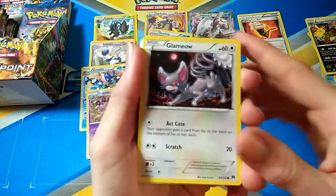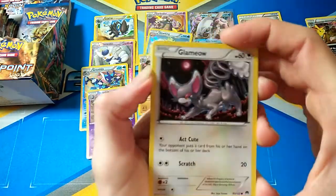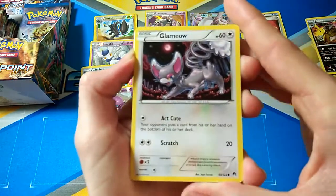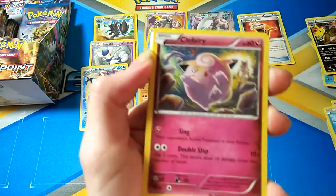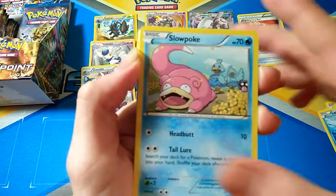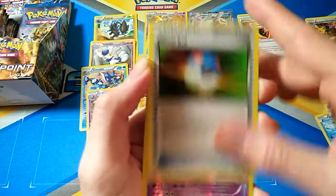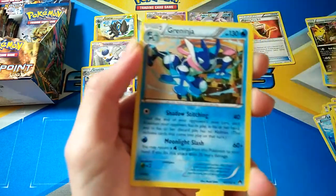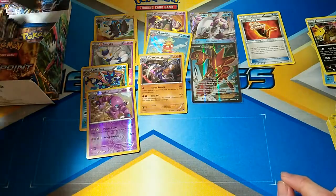What's your favourite XY set? Let me know in the comments below. As I said, Breakpoint and Breakthrough are one of them. But overall I've got to say, Phantom Forces is my favourite XY set. We have a Glameow, Spantab, Cider, Clefairy, Slowbro, Goodbye, Lapras again, Grapeball, Hone Edge, and a Greninja - only a Normal Rare this time.